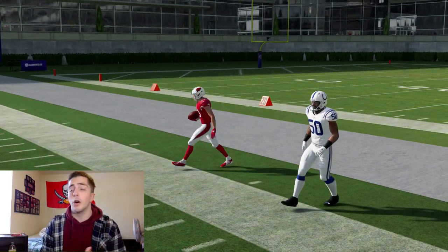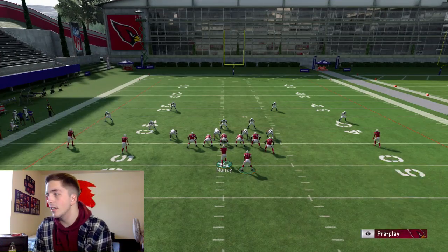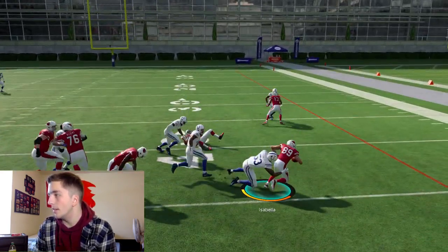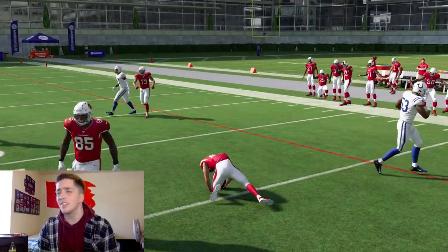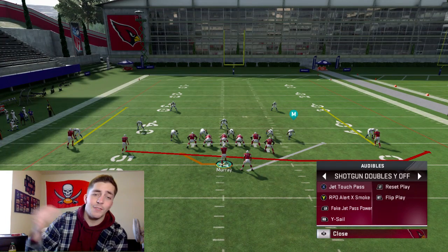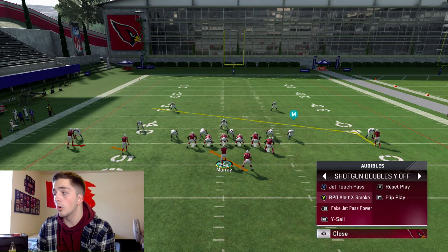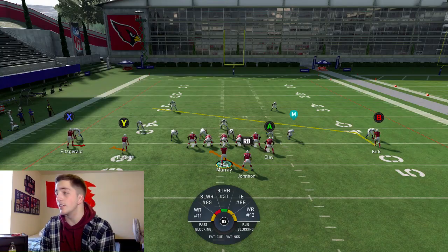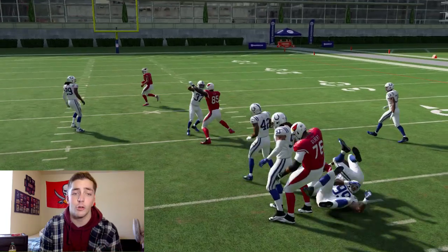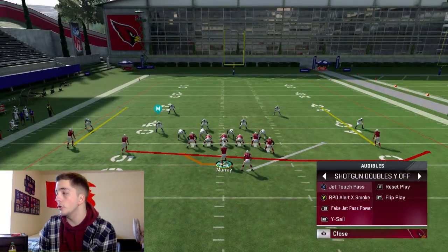The defense the Touch Pass is going to work really well against is more compressed sets. Against a spread out defense where the box is really light, the Touch Pass will do well. When they're in a more loaded front, you want to go into the Fake Jet Pass Power or the RPL X Alert, which is just going to be a simple handoff. He got shed there — not a whole lot we can do — but when the box is light and they're in a spread defense, the Touch Pass is good.